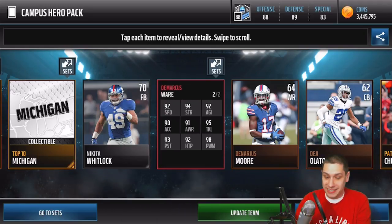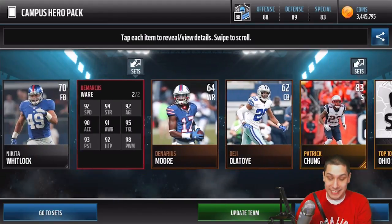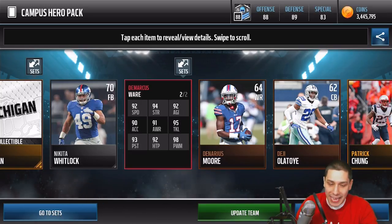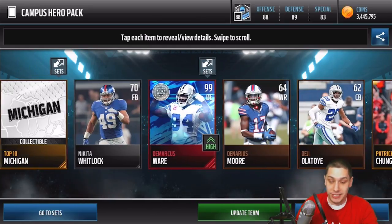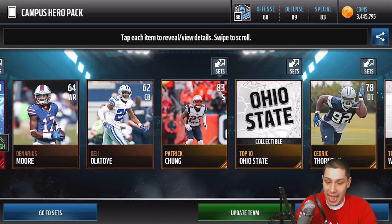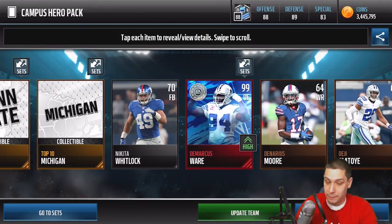I am kind of in shock right now. I was not expecting that at all. Holy crap! Rip headphone users on that. 92 speed, 93 pursuit, 98 power move — that card is a freaking animal! Definitely one of the best players in the game right now. We pulled him just randomly trying to pull Campus Hero stuff. I have no words. I am definitely in shock that we were able to pull that.